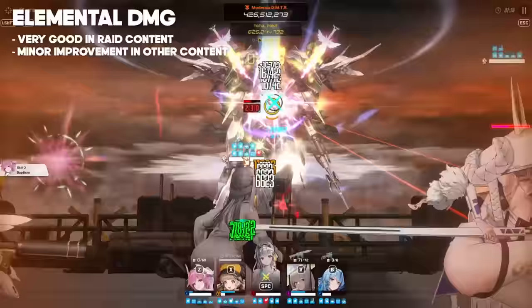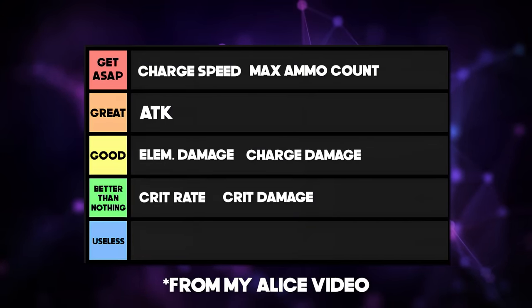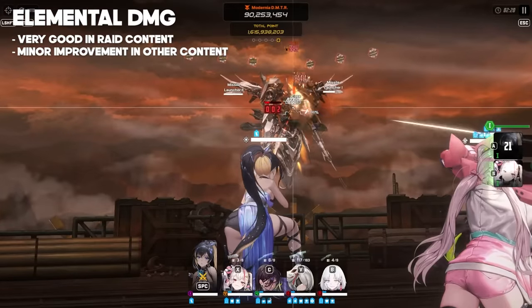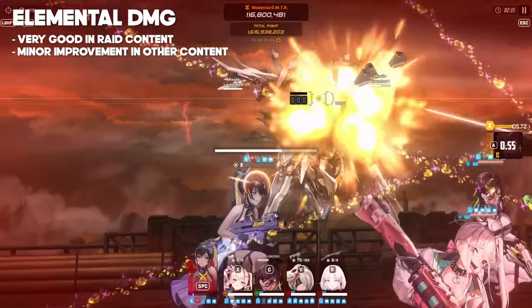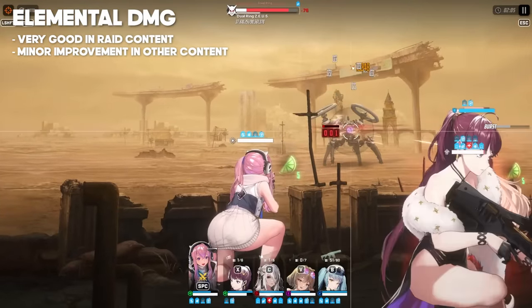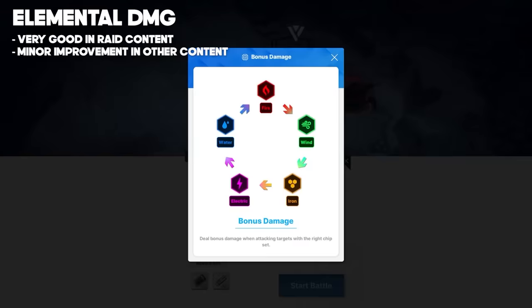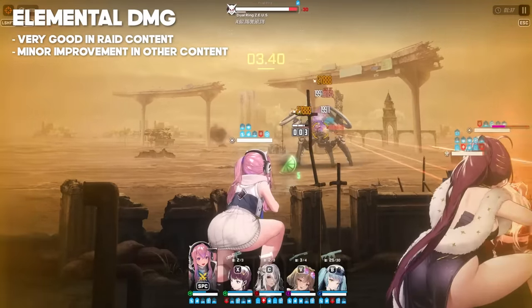I saved elemental damage for last, as the nuances get a bit complicated. The more I played endgame raid content, the more I started to appreciate this stat. I'll mostly put this in the situational tier in my guides because I don't know if people watching will want to focus on raid content. If your goal is to deal as much damage as possible in 3 minutes, having the right element is going to make a difference — meaning this stat is either really good for you, or kinda useless. If you want to get into raids, then elemental damage is a good rule. But if you're content with non-raids, then not so much. After all, this stat is only useful one-sixth of the time. I'll get more into this when we talk about raids.